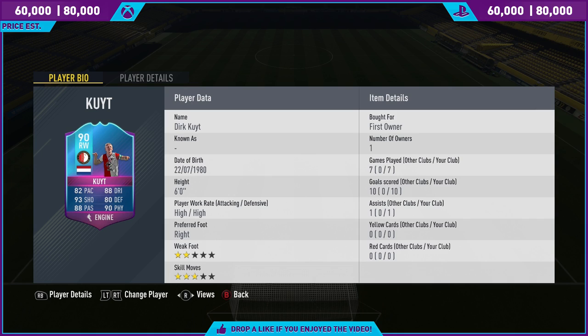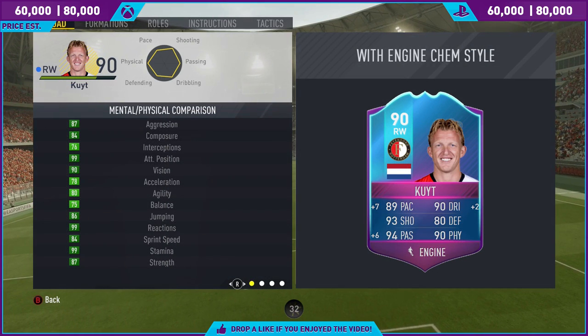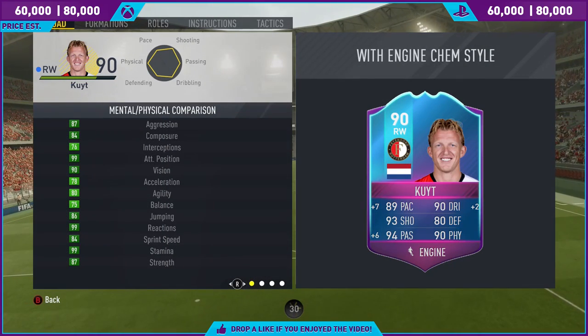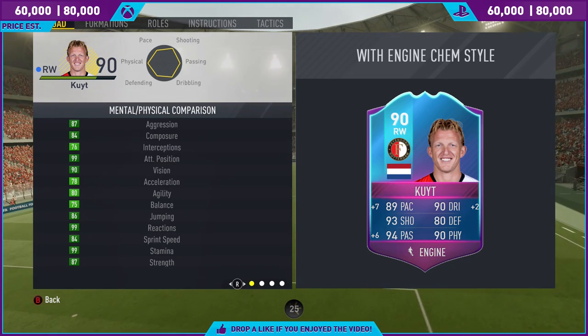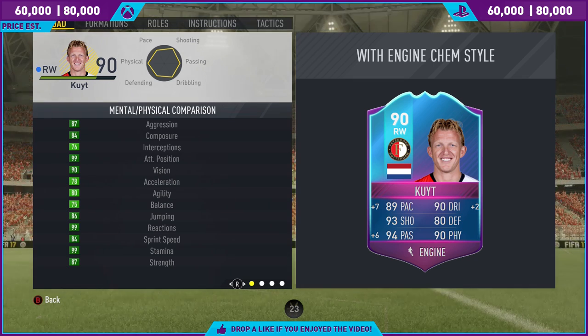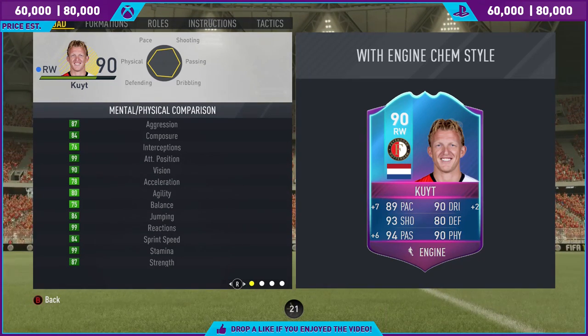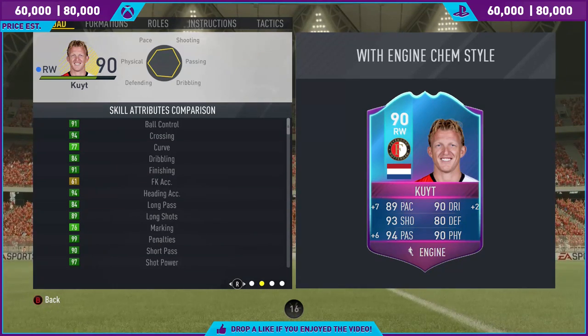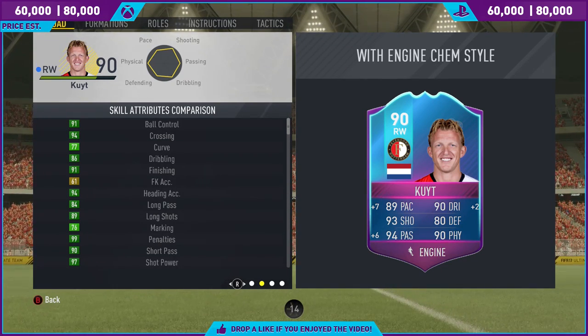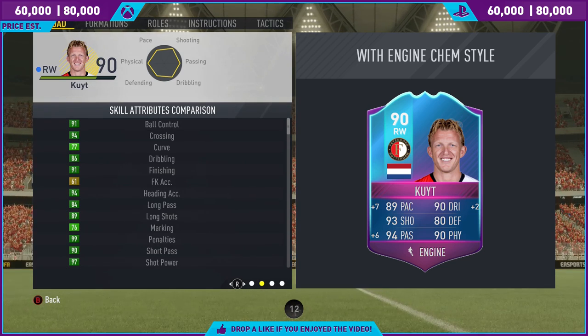The downsides with the card are playing him on the left-hand side. Three-star skills are the downside of any winger in this game because you want to trick your way past opponents. And a two-star weak foot — that is shocking. High-high work rates as well. But when you look at his mental and physical attributes, what comes with high-high work rates? You need good stamina. And with a workhorse like Dirk Kuyt, he's got 99 stamina, so there's not going to be a situation like there was with Totti where he would run out of steam by halftime. He scores all game long.